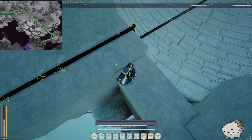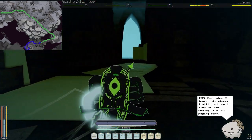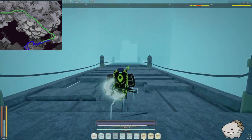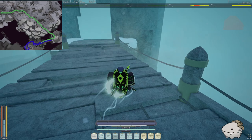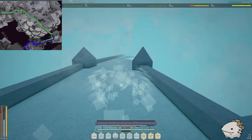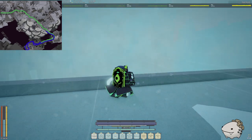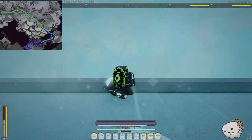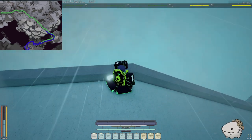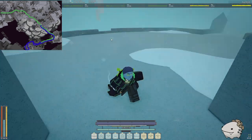Jump down here beside the wire — not where you go far down, but down here by the gap. Walk back the way you came. There will be no more spikes because we activated the generator. Walk back through the intersection again.